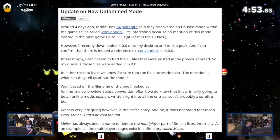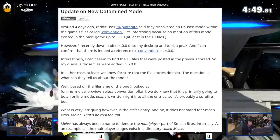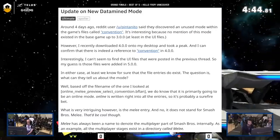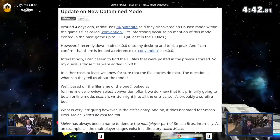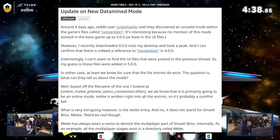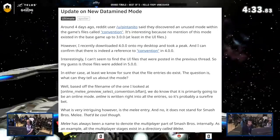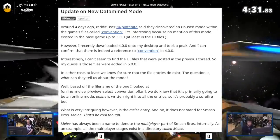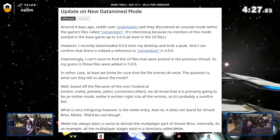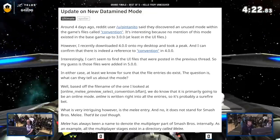The UI files that were posted in the previous thread appear to have been added in 5.0. In either case, the file entries do exist. Based on the file name, we know it is primarily going to be in online mode — 'online' is written right into all the entries. What is very intriguing is the 'melee' entry, and no, it does not stand for Super Smash Players Melee — melee has always been a name to denote the multiplayer part of Smash Bros internally.